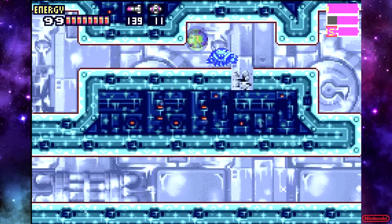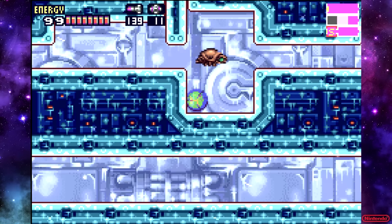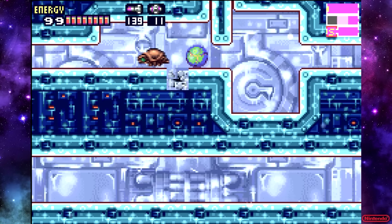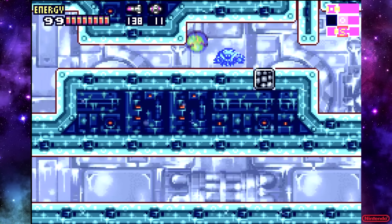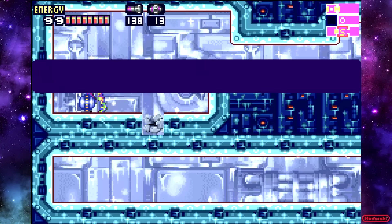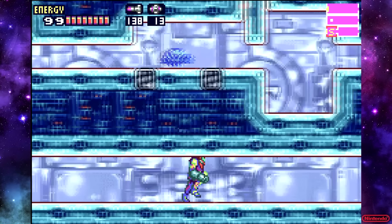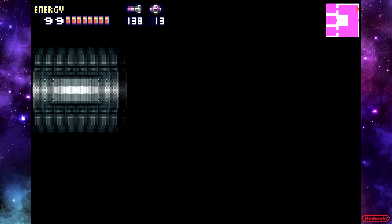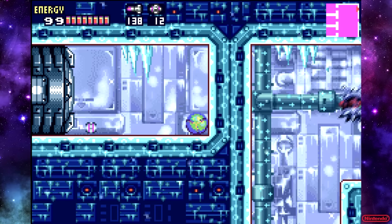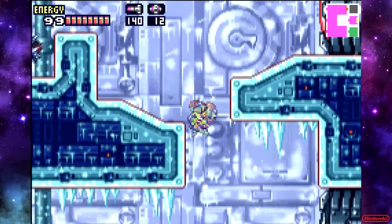So this room is kind of annoying. It's got crumble blocks, and you have to freeze the rippers here to actually get over the crumble blocks, which is very annoying. There's actually four of them here — you want to hit them in between the second and third ones and jump over these three right here and grab this. At least we got it on the first try. I thought I heard something downstairs. When you live in a house like this, it's prone to make noises now and then, especially if the wind is blowing.